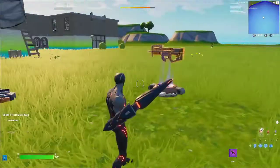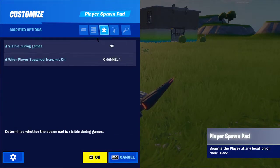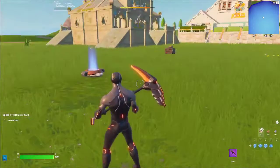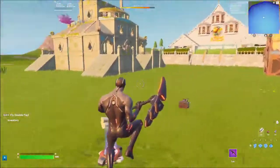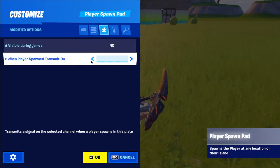You just repeat this loadout process. When you make a second loadout, switch the channels up by two — so Channel 1 becomes Channel 3 for this one, Channel 4 for that one, and so on. You keep that process going until you have the desired amount of loadouts. You can make up to 500 total devices, meaning up to 250 different loadouts.